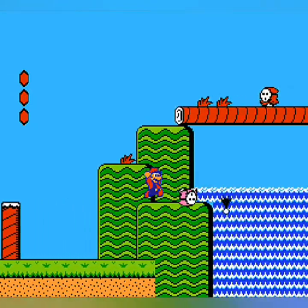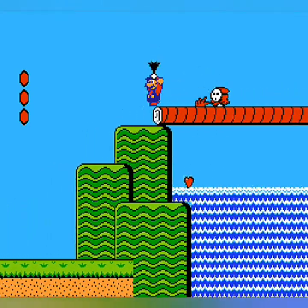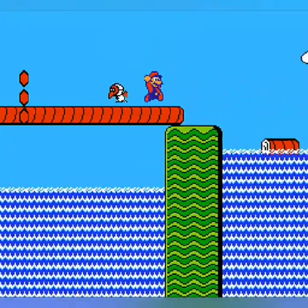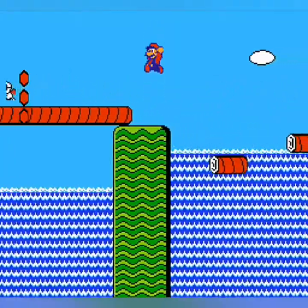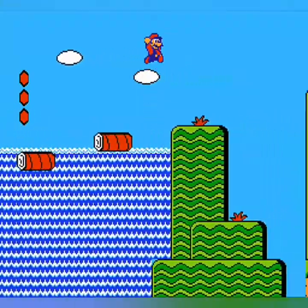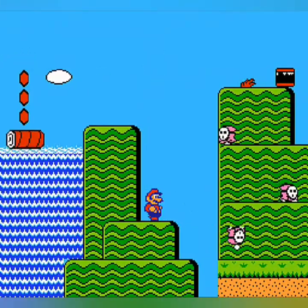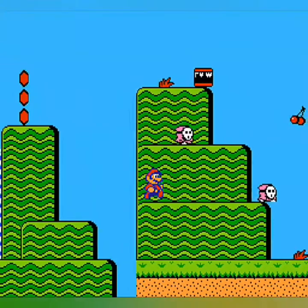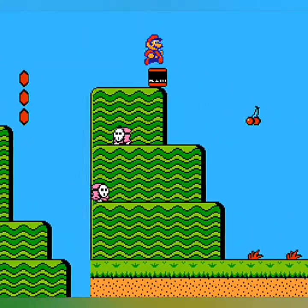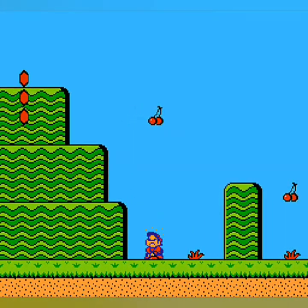There are cherries — items you can pick up. The Shy Guys are introduced here actually. I don't remember what this other guy's name is; I'll do more reading before part two comes out. Not only did this game enhance the graphics, but it enhanced the gameplay quite a bit. With items like the POW up here — if you throw it, it pretty much levels all the enemies on the screen. There's also this bomb, which you can throw.